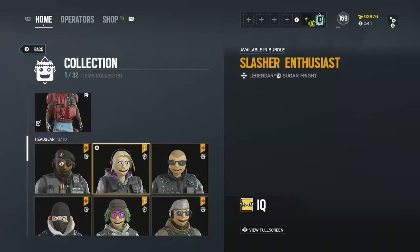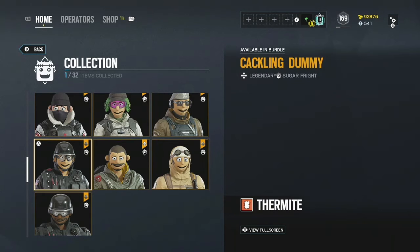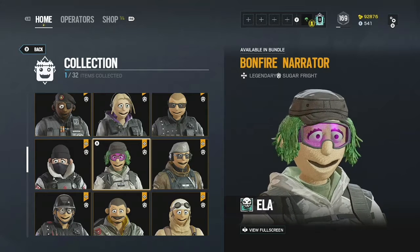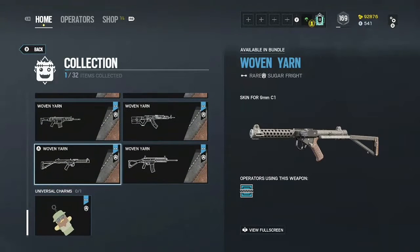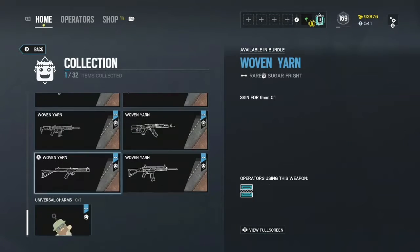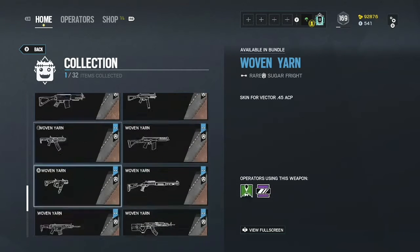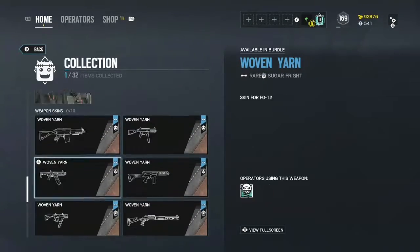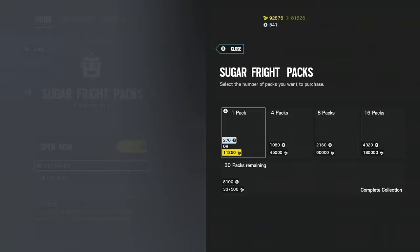These are the head pieces. What I'm trying to get — I want Nomad's, and I hope to get Castle's also, maybe IQ's. I already have a cool head piece for Ella so I don't really need that. The weapon skins are all the exact same thing. This event is not really that great, but might as well have them because they'll never come around again. And then the charm — it's a charm. So if I get a legendary, I think it's automatically a head piece, because blues are camos and then charms, legendaries are head pieces, purples are bodies. That's what we're looking for.